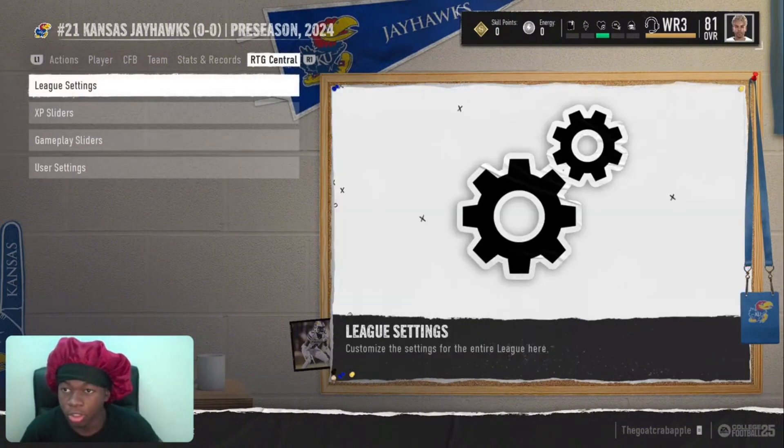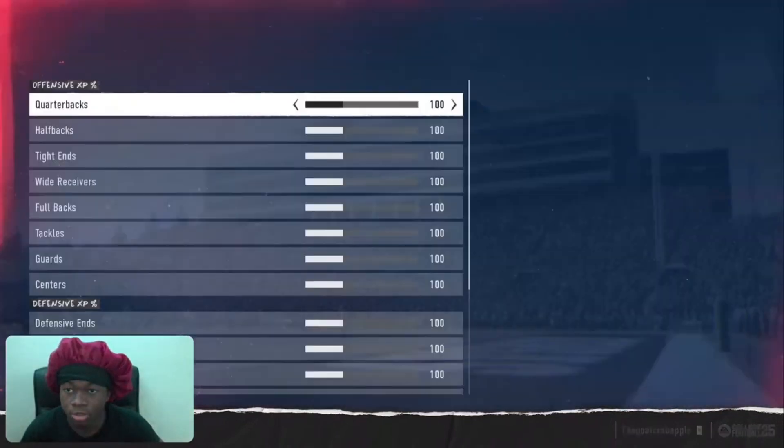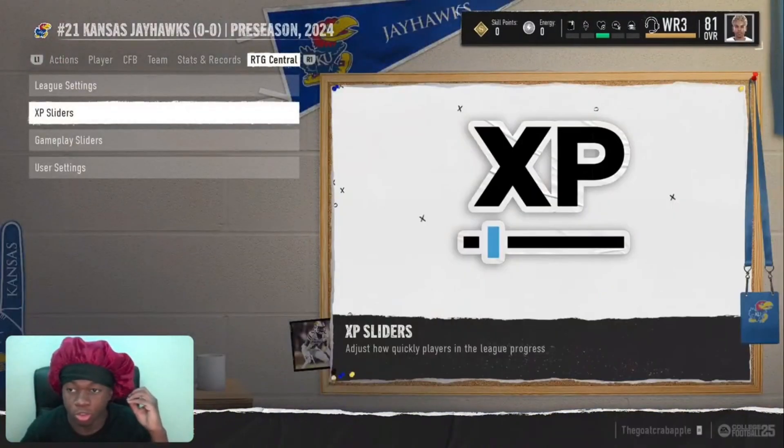You want to go to League Settings, and then under that it's going to be XP Sliders. Go to whatever position you want and max it all the way out to 300. That's going to allow you to get XP way faster and let you upgrade your players way faster.